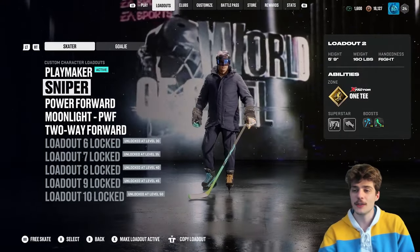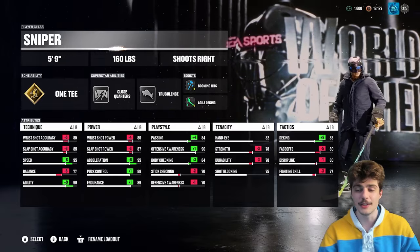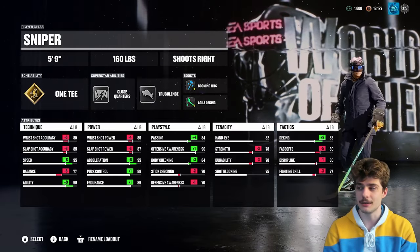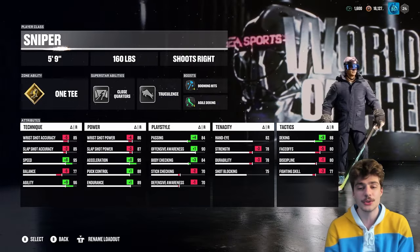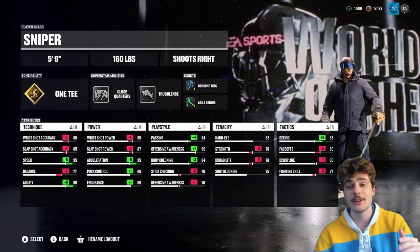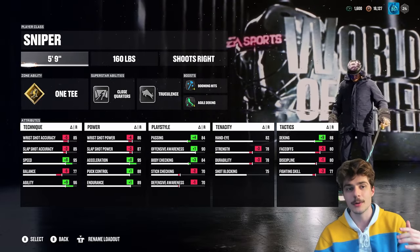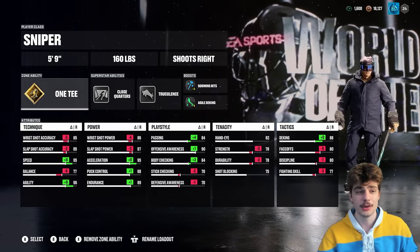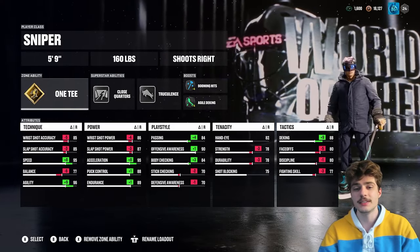Next, let's hop into build number two. The reason I'm comfortable calling these the best builds in season one is because they're not all made by me. This build is made by my club mate, my homie, Iso Looney. A link to his Twitch is down in the description. He's a really big sniper guy, so he sent me over his sniper build.